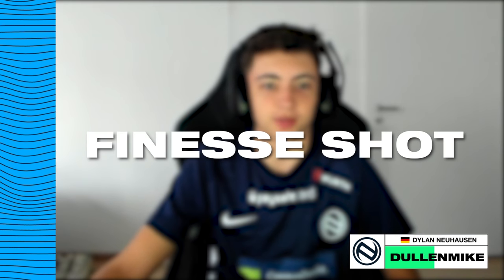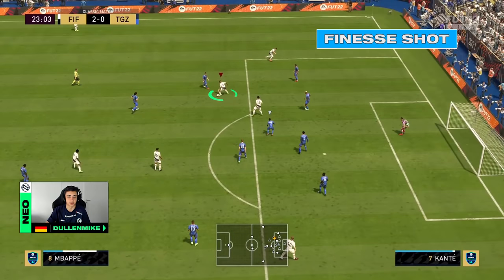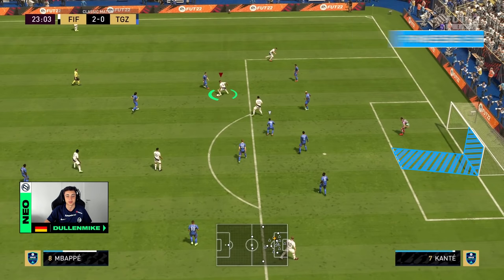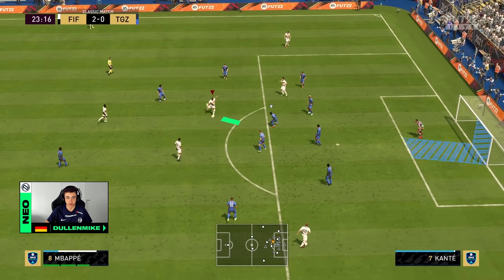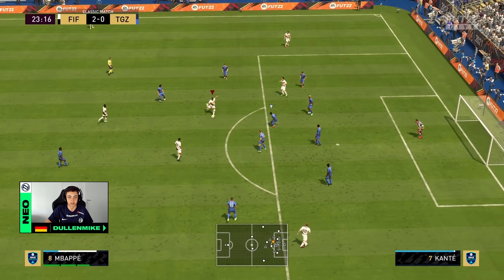So the first thing you need to know about finesse shots is that you position your player perfectly. In this case I'm playing with Mbappé, obviously a right-footed player, and I'm aiming for the far corner because it's just the natural way of the finesse shot. In this clip I'm also taking a small extra step so I can shoot the ball right through the gap between the defenders. For the power, the best way is to load up 3 bars and then use the timed finishing.